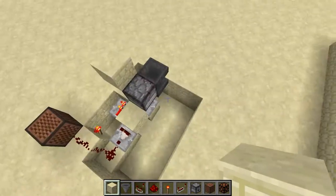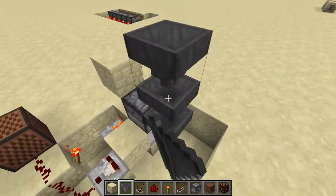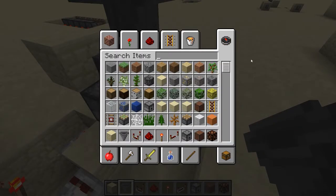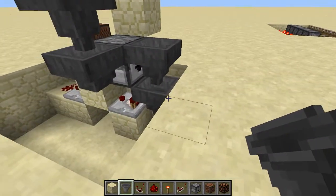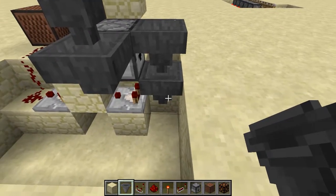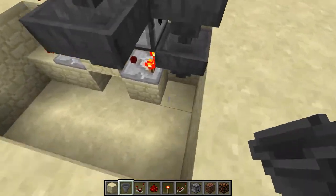Now you can add extra hoppers on top of the dropper so you don't need to keep refilling it. I'm using TNT as the product and gold ingots as the payment. To configure the payment detection, open the bottom hopper and fill it: put 18 gold ingots in the leftmost slot and one gold ingot in each of the remaining four slots — so it reads 18, 1, 1, 1, 1.